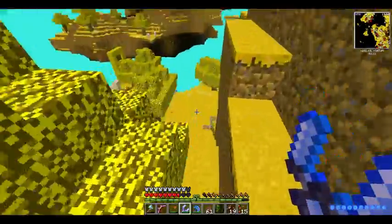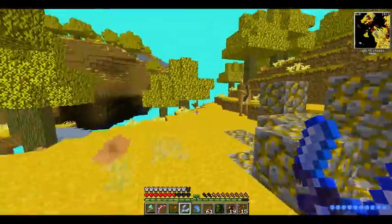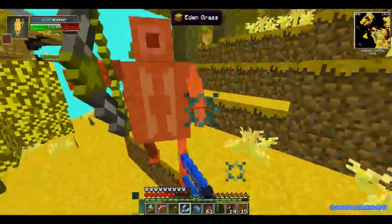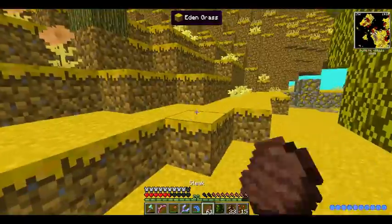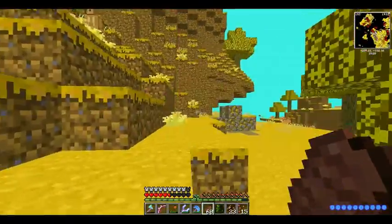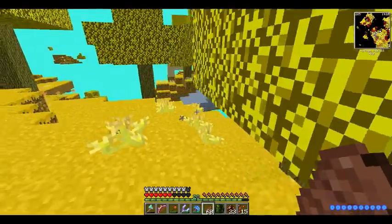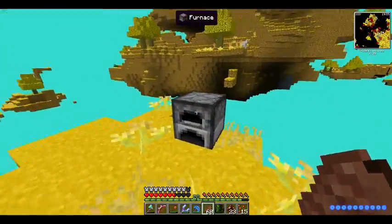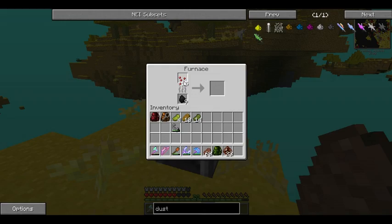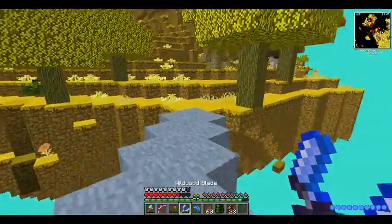Let's see — down this way. Eden is supposed to be the easiest dimension. It does kind of hurt the eyes just because it's so stinking bright. I think I'll go ahead and take out this guy.